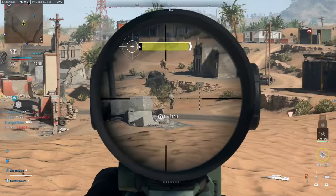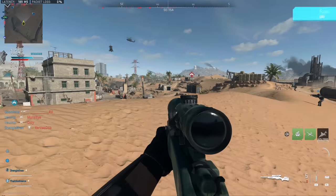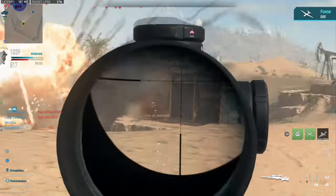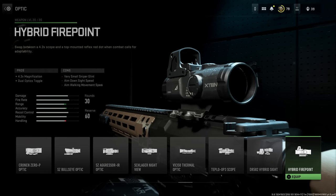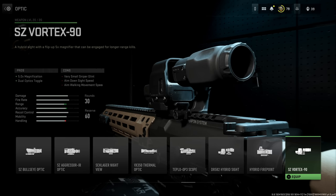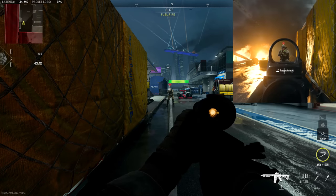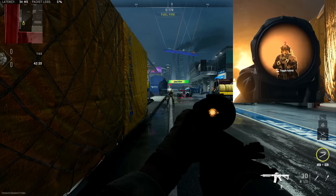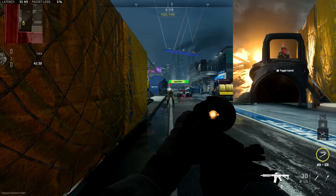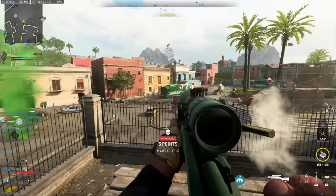You might be wondering about hybrid optics that have scope glint listed as a con. The high zoom version is high enough to give scope glint, but what if you swap over to the reflex sight attached to that optic — does the glint go away? I was actually very surprised to find that scope glint is present regardless of which side of the hybrid optic you're using. Even on the reflex side, you're giving off the exact same scope glint as when using the higher zoom version.